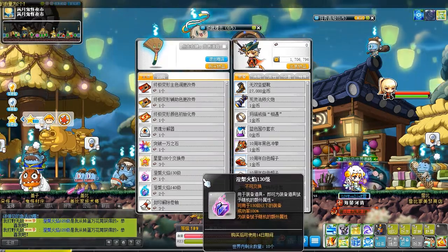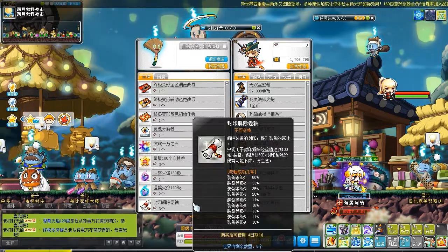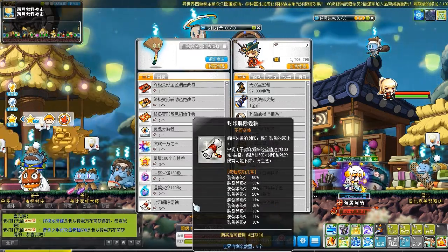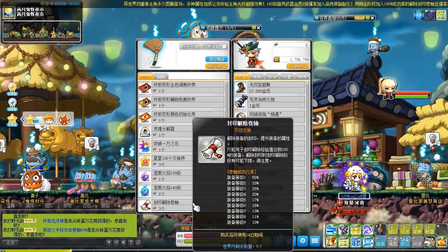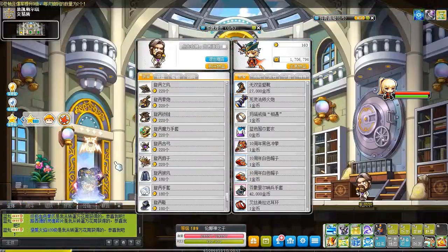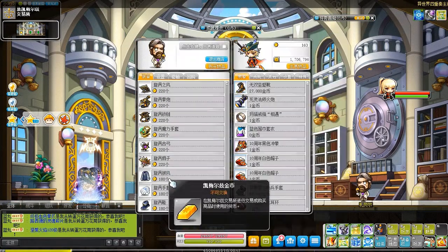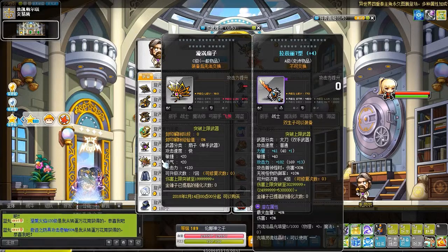These two are Flames respectively for level 130 and 140. The last one is a Seal Release Scroll for Commerce Equipment. You have to use this scroll to level up when reaching 100% XP, but not every attempt is successful — there is a success rate listed on the tooltip, and the higher the level, the lower it will be.